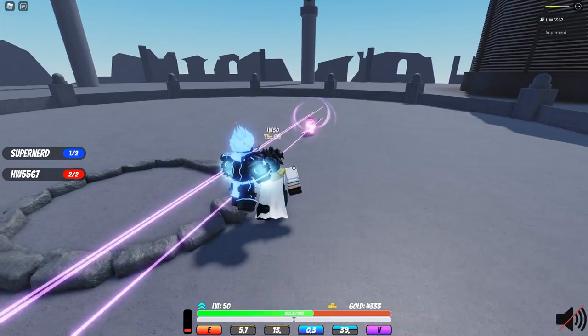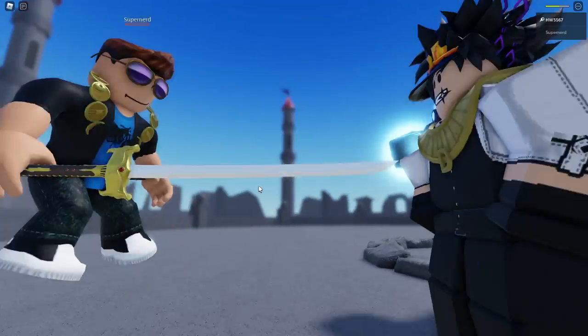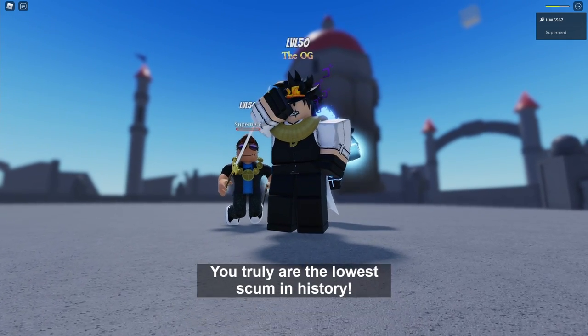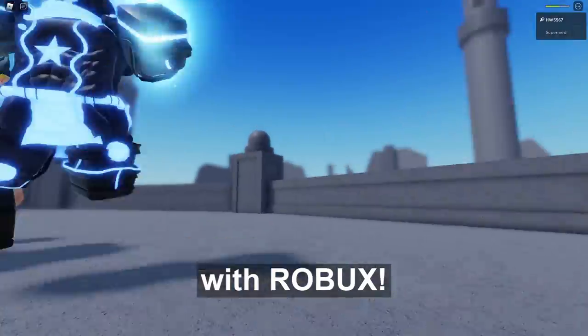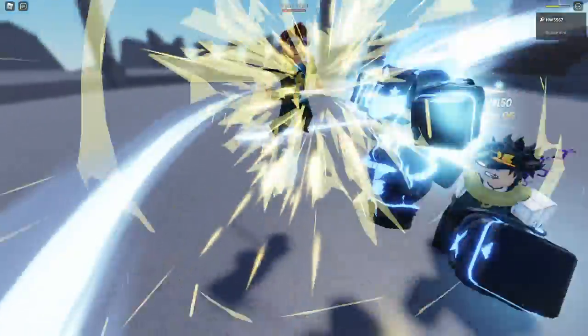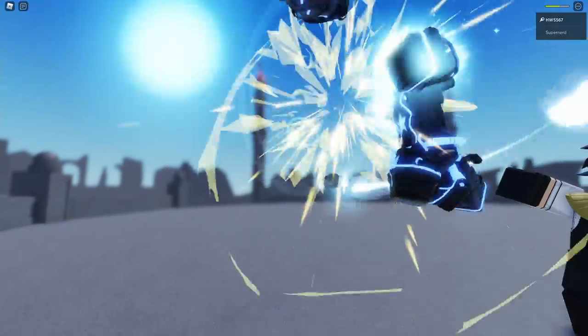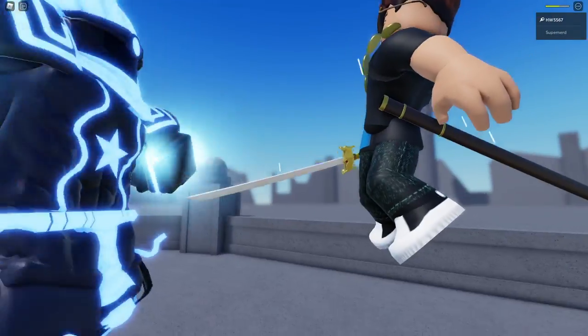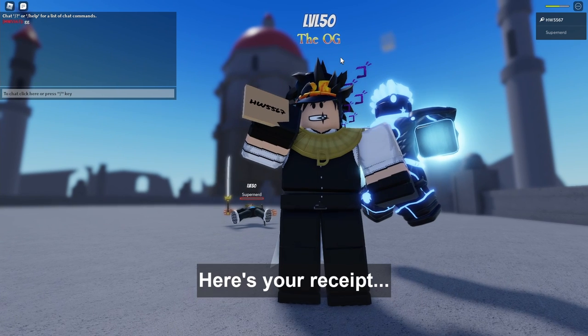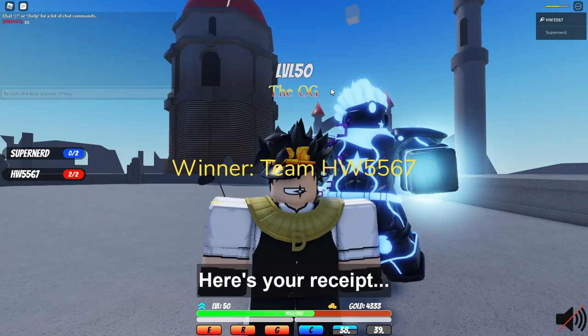Let's finish him off with the ultimate. GGs. He's on his knees for me — this is kind of glitched. GGs. Here's a receipt. So that is Star Platinum checked out. Weather Report is next.